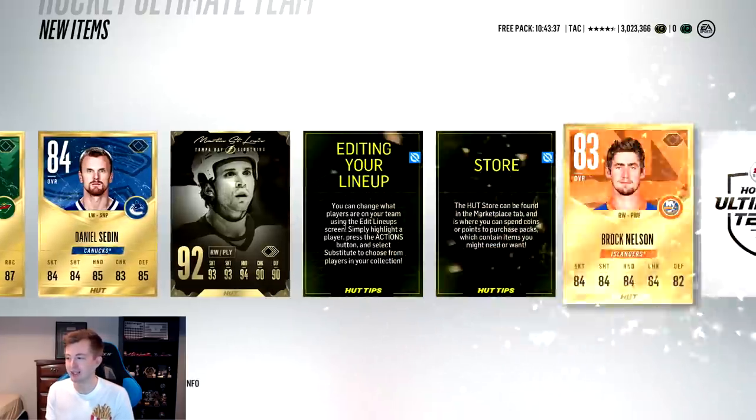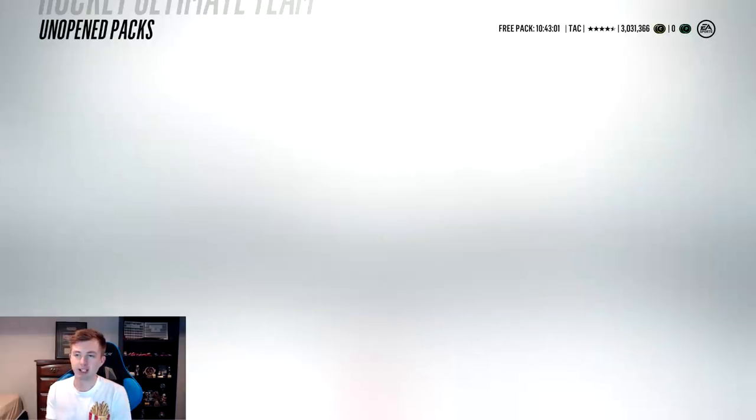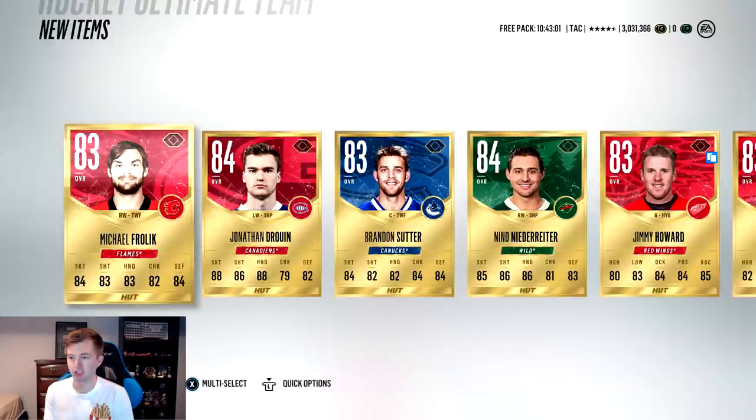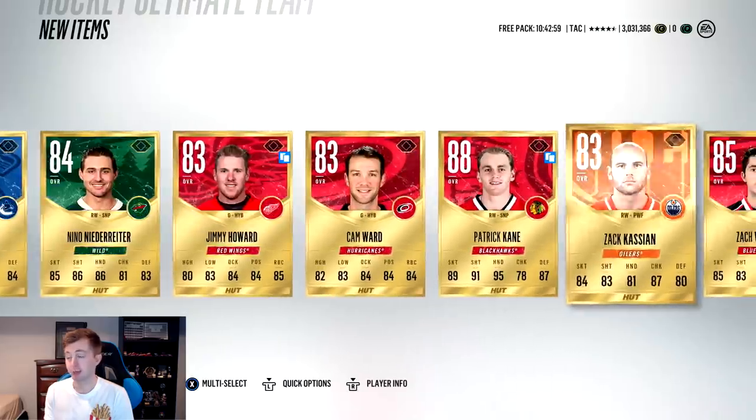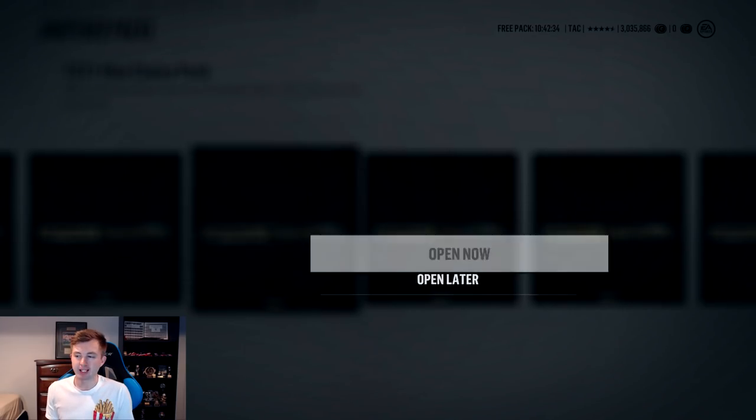Legend Martin St. Louis - that's solid, it's not a team of the year though. Next pack, gonna skip to the end. Patrick Kane again, legend Mark Recchi, and a collectible - that was pretty solid honestly.